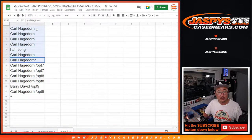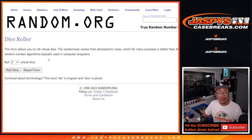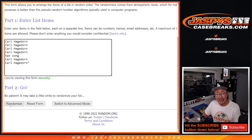So only the people who bought spots outright, which was just Carl and Han, will be randomized for that extra spot. Here's the first dice roll — let's roll it and randomize it. Two and a six, eight times — name on top after eight gets the extra spot, which is about a $780 value, which is pretty nice.